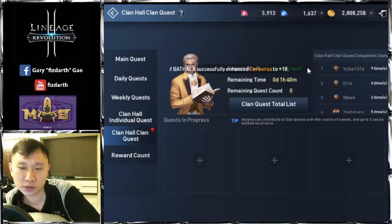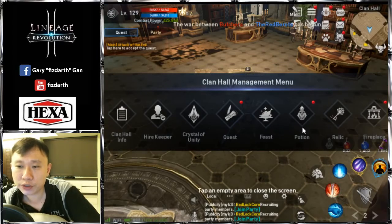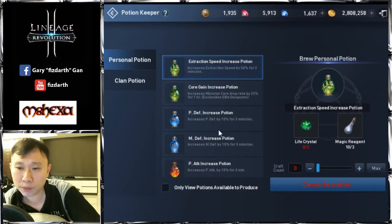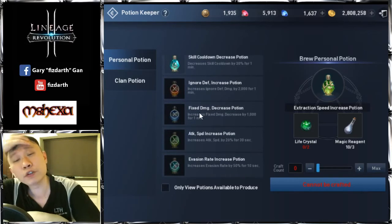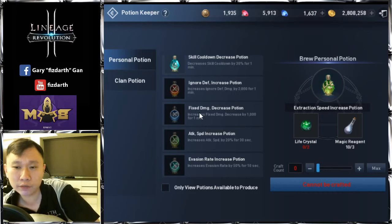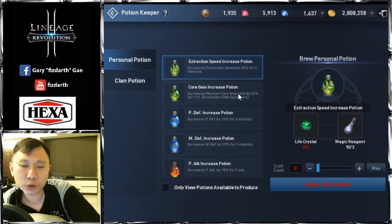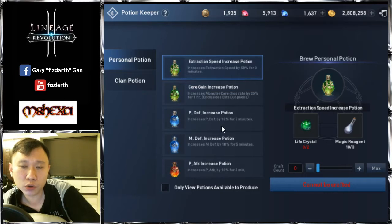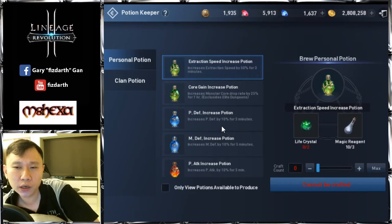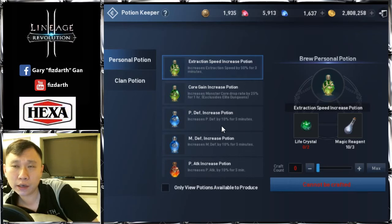Next is the Potion Keeper. Currently we are at Reputable level. If you unlock the Reputable tier, you can craft additional potions. However, due to limited resources, you only really use potions during the Fortress War. So you can craft everything in one shot. My suggestion: for one week keep it at Rookie so people craft only basic potions if needed, then the next week hire Reputable or Veteran to craft better potions.